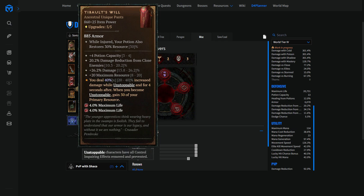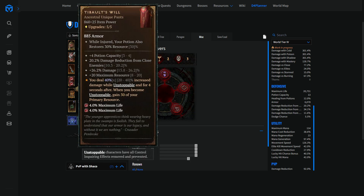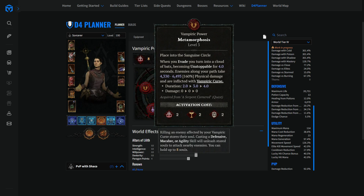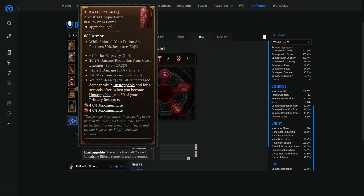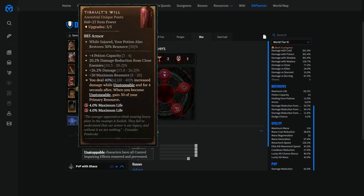The third unique item is T-Bolt's Wheel. This one does a few very nice things in continuation of the Metamorphosis plus Oculus interaction. When we evade, we become unstoppable for four seconds. Thanks to T-Bolt's Wheel, every time we become unstoppable we gain 50 of our primary resource, and that 50 is multiplied by our mana generation — let's say around 1.8 — so you're getting around 90 mana every time you become unstoppable. Now there's one important thing to know.